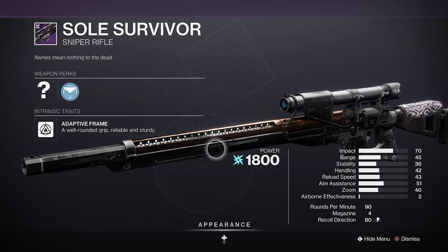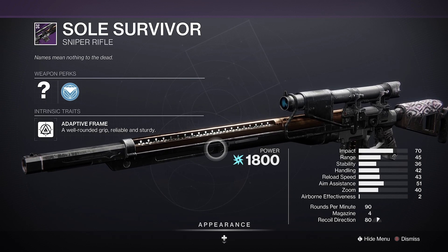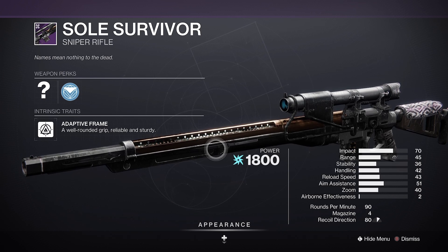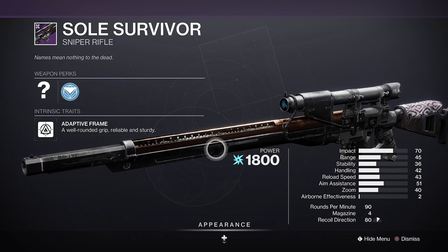Soul Survivor is the returning reckoning sniper rifle in Season of the Deep. It's one of the few arc sniper rifles to roll with Volt Shot. Look for a Stability Masterwork — this isn't absolutely vital, but every bit of extra stability will help you consistently land repeated precision hits before Rapid Hit gets rolling.